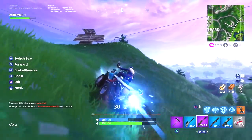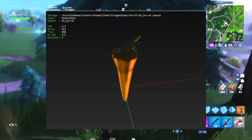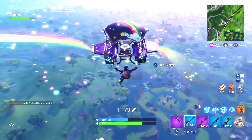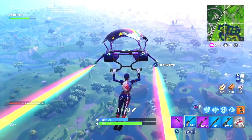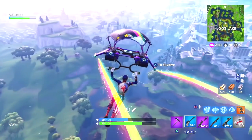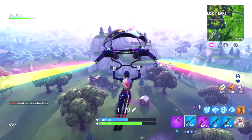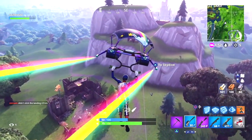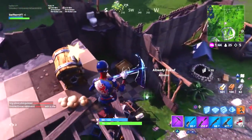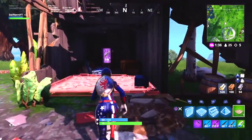Moving on to the next new thing: also leaked in the game files, we have a carrot. That's right — a carrot. It looks like there's going to be another consumable item added to Fortnite. A lot of people are under the assumption that the carrot is going to function very similarly to the apple or the mushroom. Apples and mushrooms are the only consumable items found on the ground in Fortnite — apples grant five additional health points, and mushrooms grant five additional shield. According to the game files, the carrot may function very similarly to these two items, though we don't yet know exactly what perks it will grant.